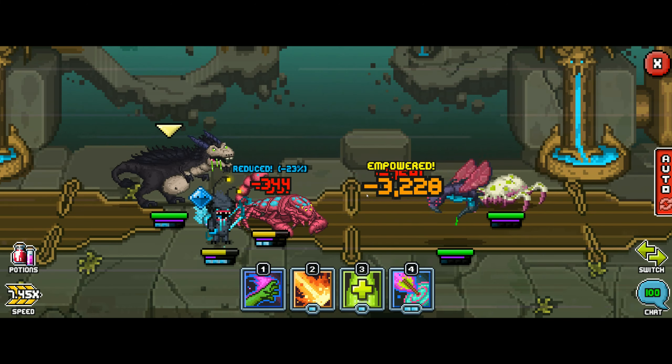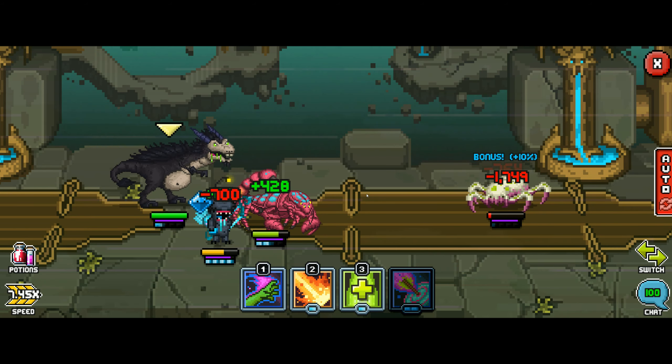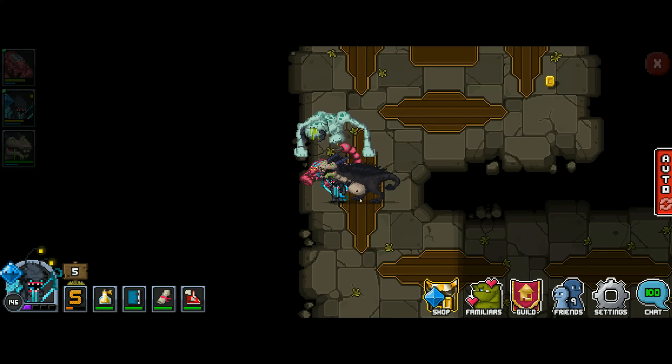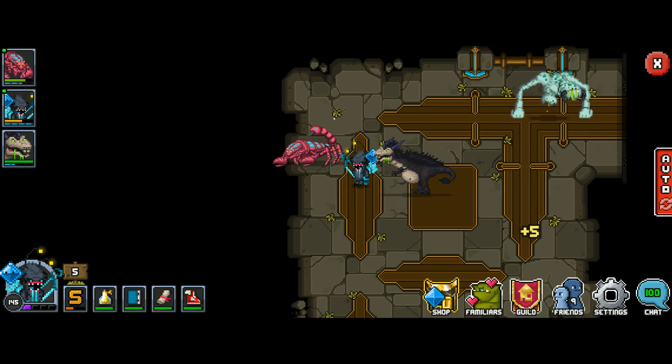The spider-looking guy is Scuttles — he can attack anyone, he can do a targeted attack or a random attack, so there's no real counterplay there. The Tralpin that just died can hit the two in the front and can also hit the strongest enemy, but nothing I'm too worried about as I go through here.